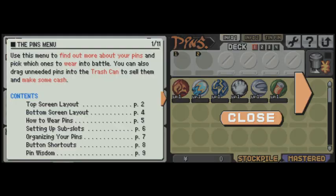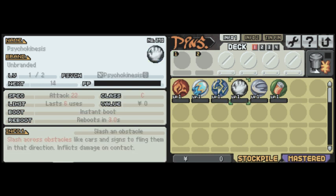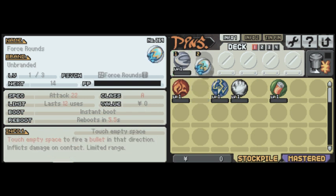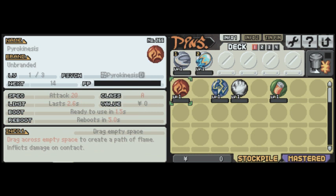Here we have our pin menu, and this is where I go over a lot of stuff. On the right screen, all the pins that you've collected go into your stockpile. At the top, you have empty slots, and you equip whatever pins you currently own into those slots to use them in battle. I feel like I'm going to use Shockwave and Burst Rounds — those are my two favorite pins right now. When you click a pin, you can see its stats on the right: its name, its brand, its level, attack of 20, it lasts almost three seconds, boots in a second and a half, reboots in five seconds, and its value. It gives you info about how to use the pin.